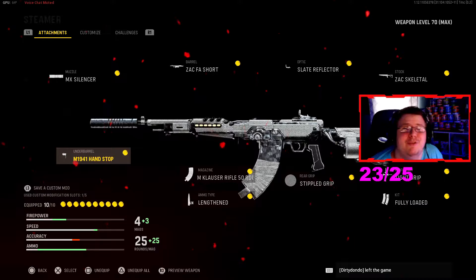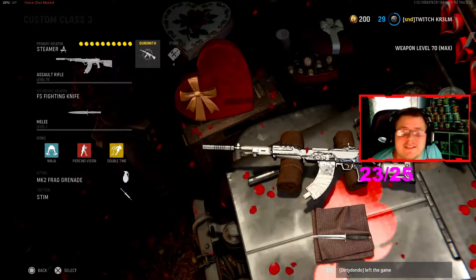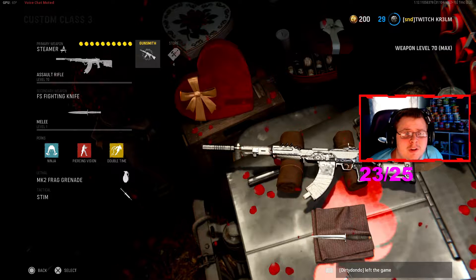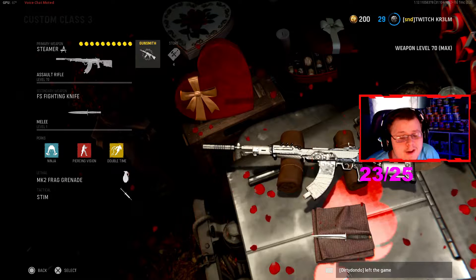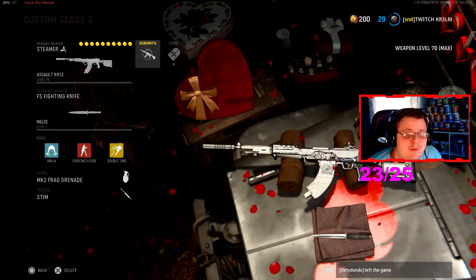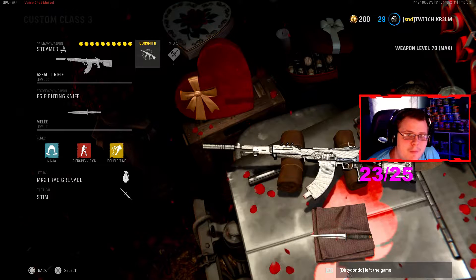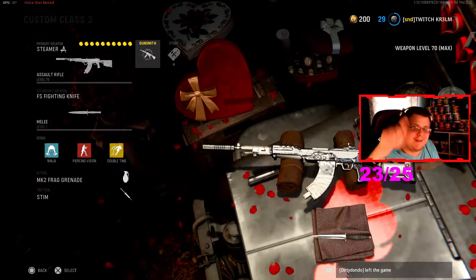This class setup is insane, and you guys will see it right here. I played against a full team of sweats and dropped a Juggernaut — got like a five or six-man, I'm not sure, but I saw at least four or five. This thing goes absolutely insane, and these guys got so mad. Hope you guys enjoy the video — love you guys very much, be sure to like, subscribe, and follow my socials.